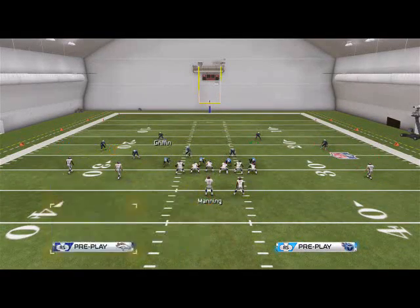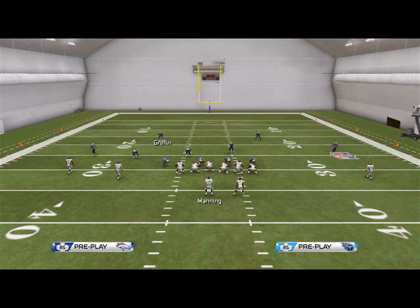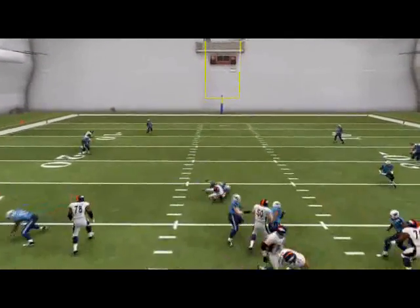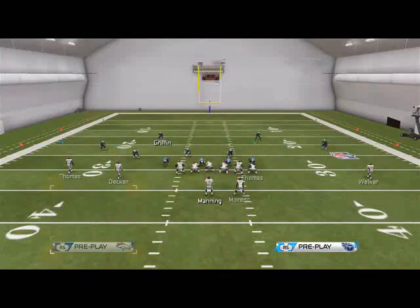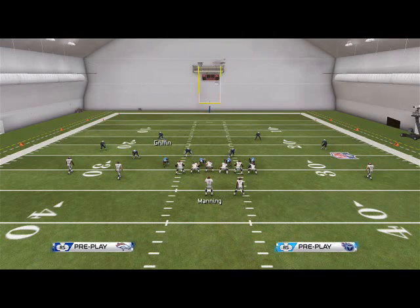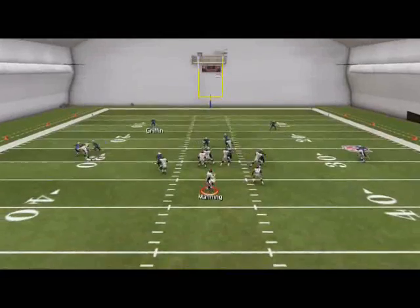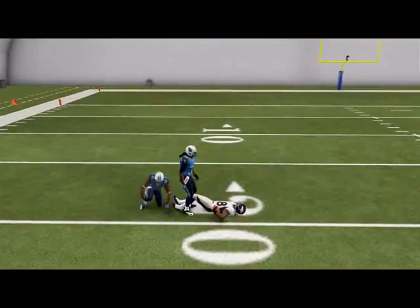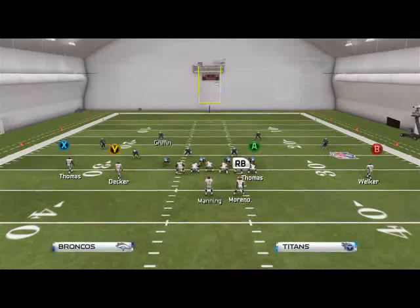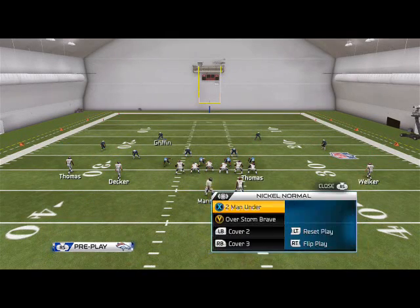They're running curl-flat concepts to the outside, and on the inside they're running a little hitch route underneath. Against two-man under, you have that route to Thomas to check down to that underneath curl - very effective. Curls are very effective, but out routes are also very effective, so I'll put them on out routes because it's more effective. You could also put them on comebacks, but curls and out routes all beat man coverage. It all uses the same idea of a horizontal stretch with this passing concept.